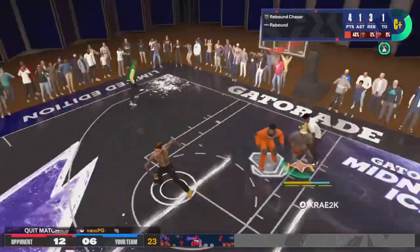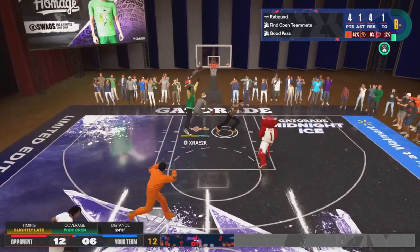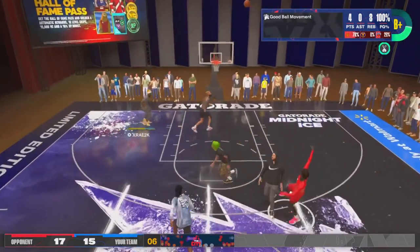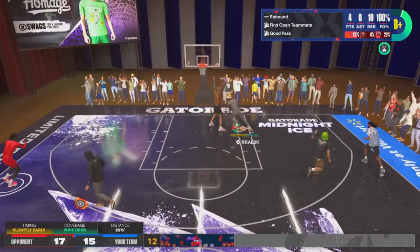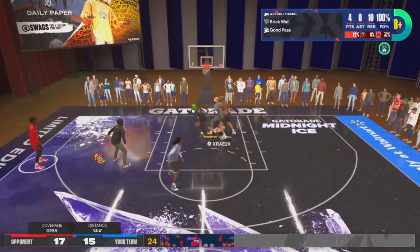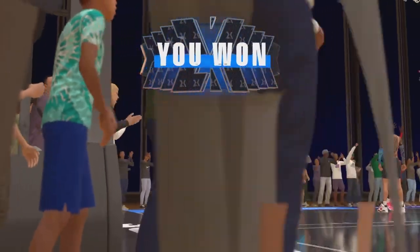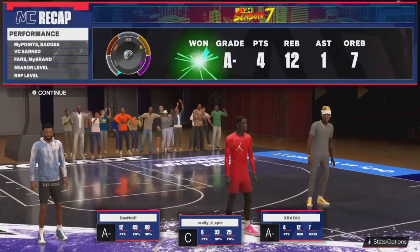I'm on a 65 overall doing all this — averaging nine boards a game. My teammates can't hit and I'm just going up snagging boards. I'm a 65 moving dudes out the way, and I had seven offensive rebounds. I'm going bananas and having fun. In today's video I want to show you all this build — the last build I'm going to spend money on in NBA 2K24. Let's get right into it.